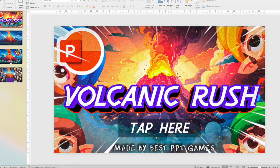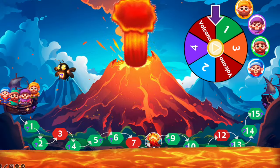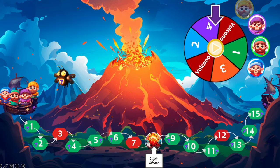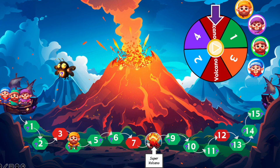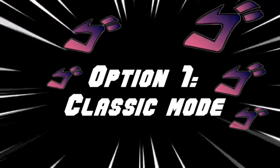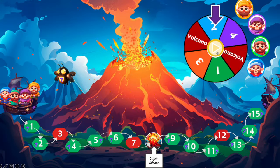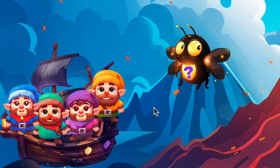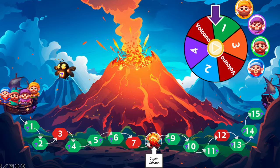So this is Volcanic Rush. Volcanic Rush is a thrilling game for two to four players. The goal is very simple: to be the first to reach the finish line without getting caught in a fiery eruption. In classic mode, you need to spin the spinner, move forward, and avoid the red lava spaces. The first player to reach the finish line wins. To move the tokens, press on the images next to the spinner.